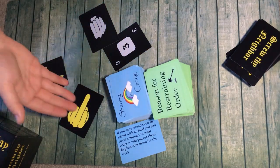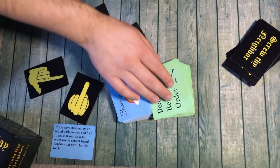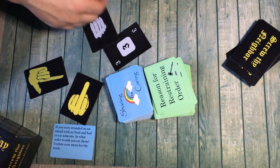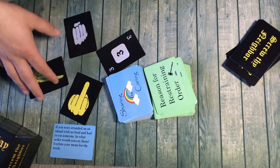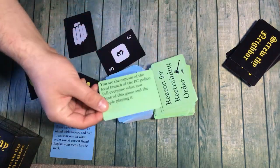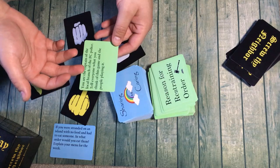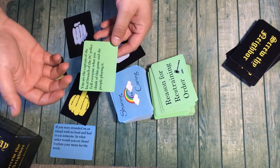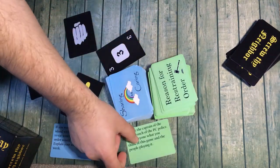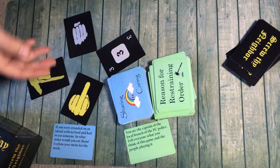That's the game — you just keep doing that, rotating the dealer, showcasing all the cards, seeing who has the lowest card, and then the Screwer and the Screwed have to compete. The Reasons of Restraint card is more like a dare. For example: you are the captain of the local branch of the PC police — tell everyone what you think of this game and the people playing it. Some of them involve accents and such. You just keep doing this.